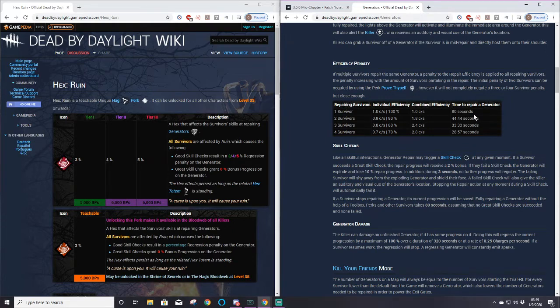Now the issues I see with this are mainly at the higher ranks. It's really hard to discuss low-ranked survivors because they're going to be making mistakes all over the place as they learn the game. They don't know how to loop, how to pressure, how to hide. So we're going to address more skillful players and specifically killers, since this is a killer perk.